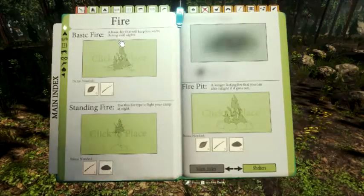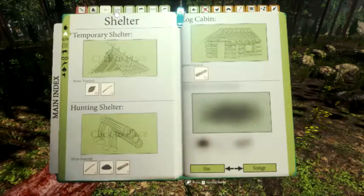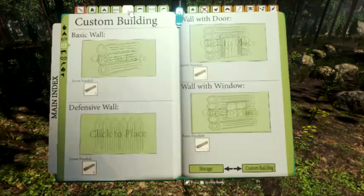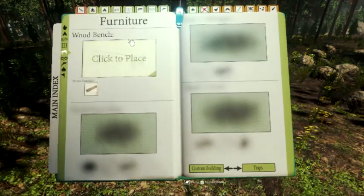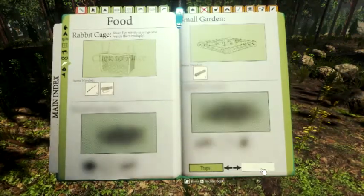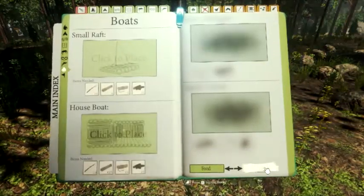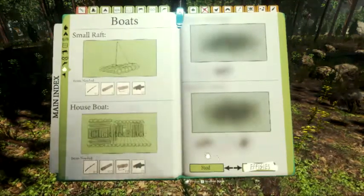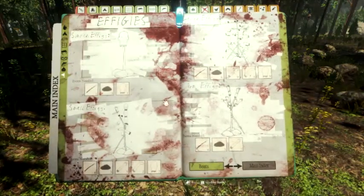Let's jump in and take a look at the guidebook. We're going to look for new items - we see the stick holder here, which we'll try and build. There's a new bench which might be interesting. Traps are the same. The garden has supposedly been fixed so you can put items in your inventory. The houseboat looks pretty cool but takes a ton of items. Then we have the new effigies: a simple effigy and an arm effigy - we'll take a look at those as well.